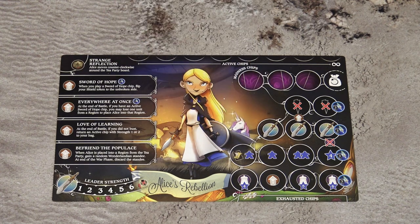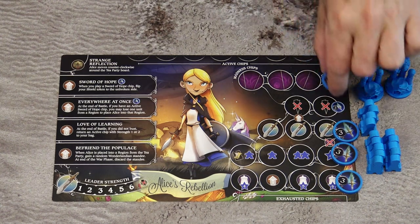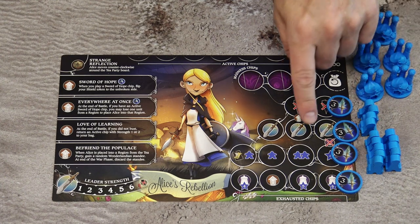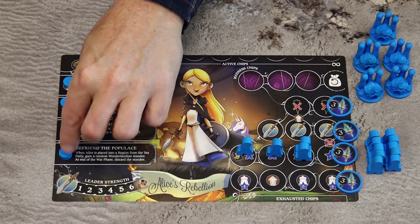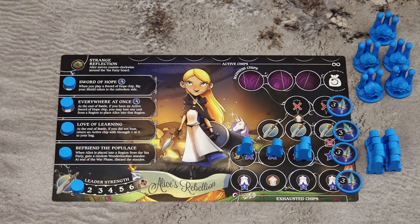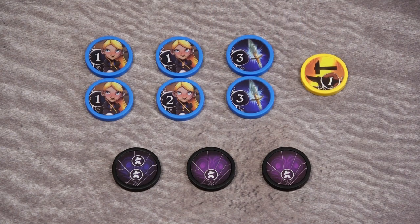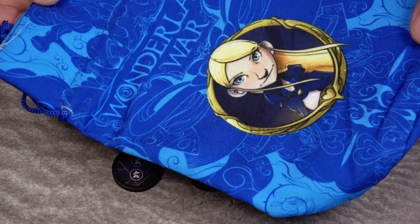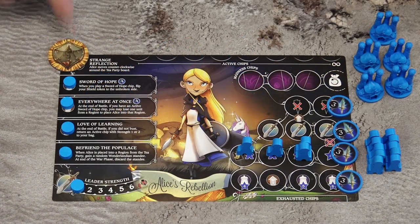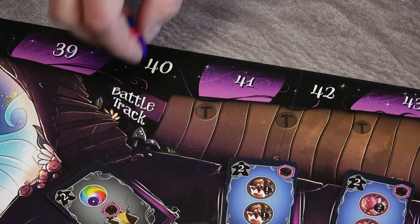Each player chooses a faction and takes all the components of that faction: all the supporters, castles, four faction artifact chips placed in these spaces on your player board — these are specific for each faction. Also take four supporters and place them on the designated spaces. Four discs are placed on these spaces on the faction board and the fifth one on the one space of the leader strength. Then take four starting faction chips, two more remaining faction artifact chips, one forge chip, and the starting double madness chip and two single madness chips. Take them all and place them into your bag.